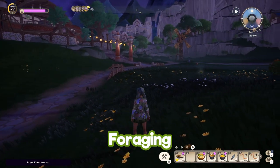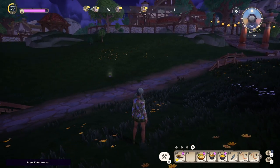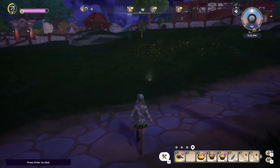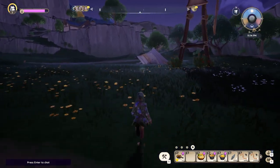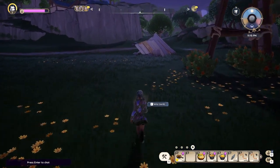With foraging, when you're running around and you see a little glowing gold thing, those are things that you can forage. Be sure to keep an eye out — they're quite easy to see at night time, so I like to go foraging at night because it's just easier to see everything.